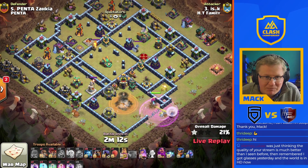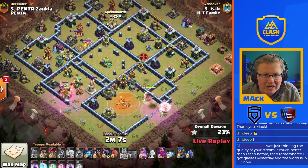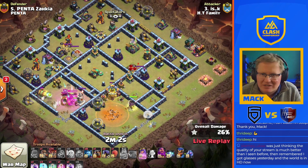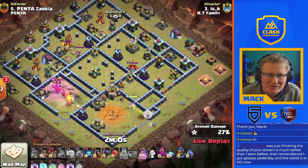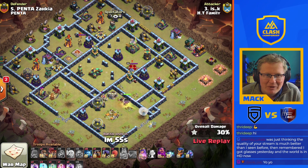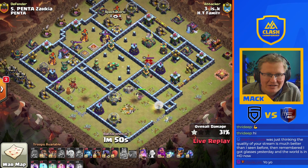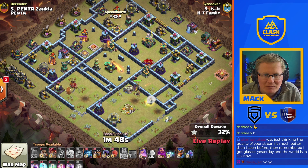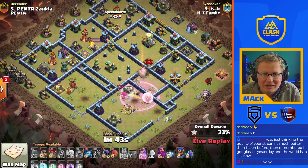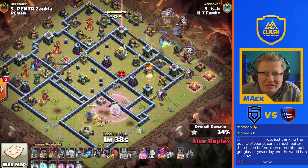Super wall break for the king, push him into that scatter shot — get some extra value out of that king so he's not just clearing out trash, he's getting through that wall. Into that scatter shot. Queen doing a lovely job of just staying just outside that poison from the town hall. Now she's working on sweepers, and that's about all we're expecting from this queen charge. Rage is down — she's gonna be able to get the enemy Queen now, the Lalo starts, and the Queen is just on a little bit of a jolly now, she can just go her own way.